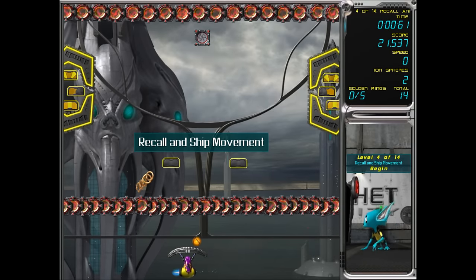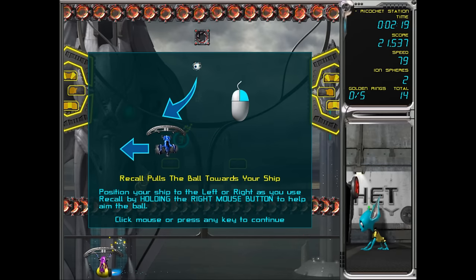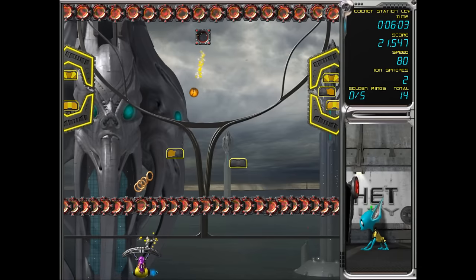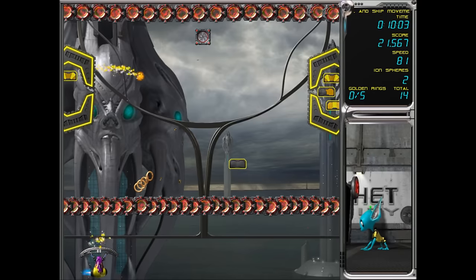Recall and ship movement — let's get those coins. 'Recall pulls the ball towards your ship. Position your ship to the left or right as you use recall by holding the right mouse button to help aim the ball.' Let's do this, and I also want to get those coins.